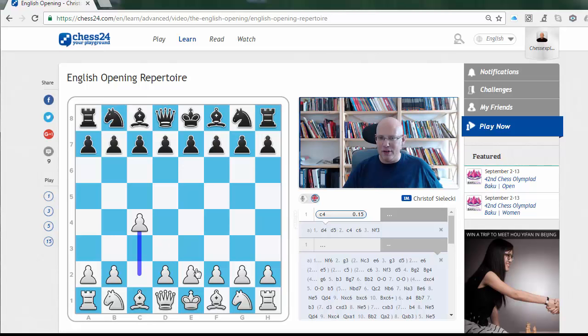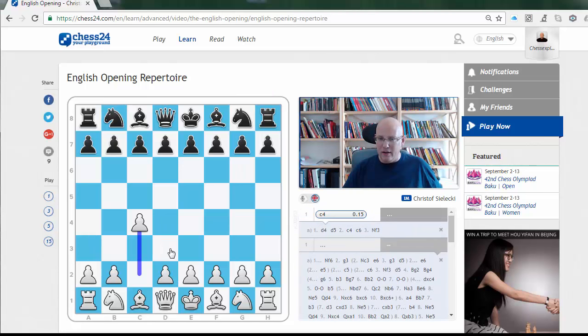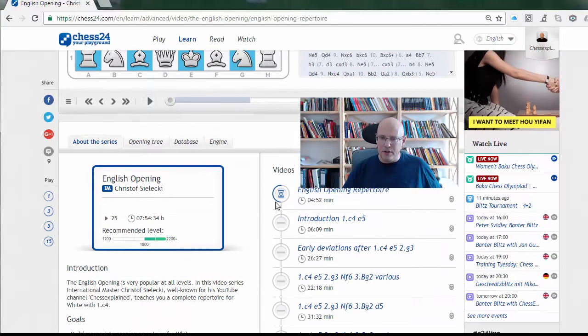There's a final, more fun video looking at even more obscure tries — things like g5, which is really awful but has been played by some odd good players. If White doesn't play the refutation of taking the pawn, it's actually somewhat playable. Then Nc6 and a6 — very obscure, but it's always fun to check out the really strange stuff. So it's a complete repertoire: if you go through all the videos, it's 25 videos in total.